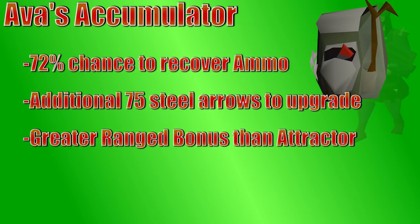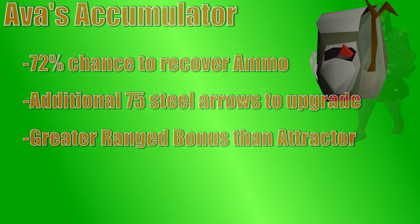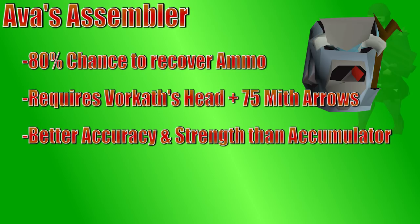If you complete Dragon Slayer 2 and fight Vorkath enough to get Vorkath's head, you can take your Accumulator, 75 mithril arrows, and that head to Ava to get an Assembler. The Ava's Assembler has an even higher range bonus and a small range strength bonus. Also, this backpack will pick up all of the ammo from the ground, so you're not going to see any more ammo land on the ground, though you're still going to break 20% of the ammo that you use — that's just a natural mechanic you can't get past.